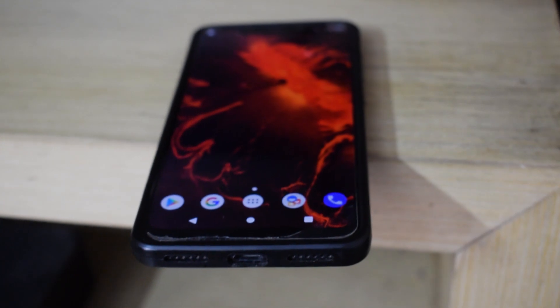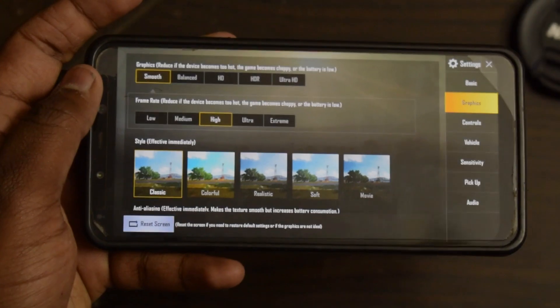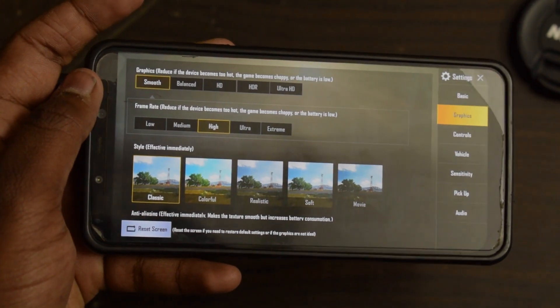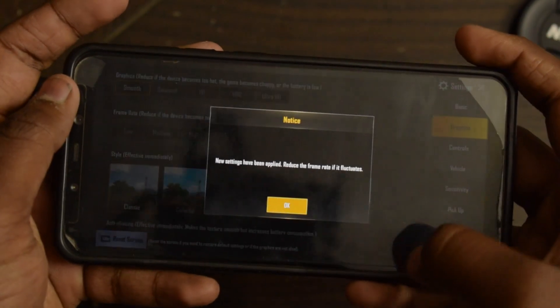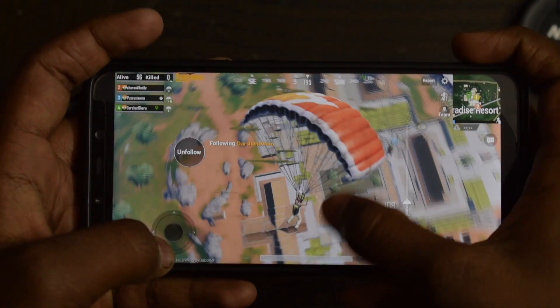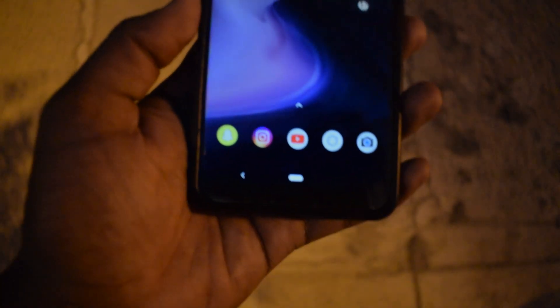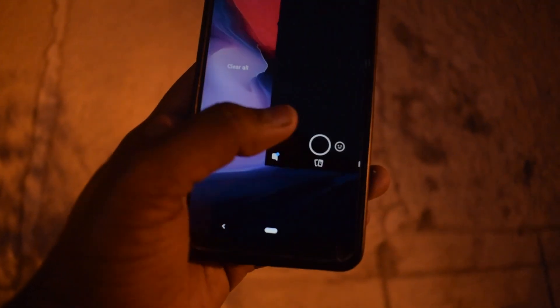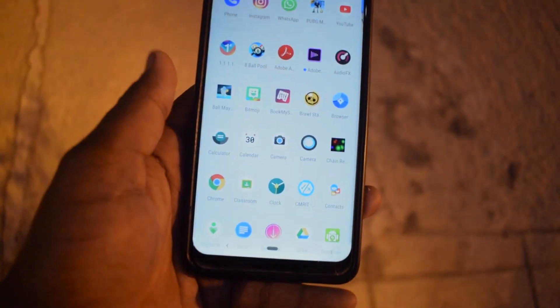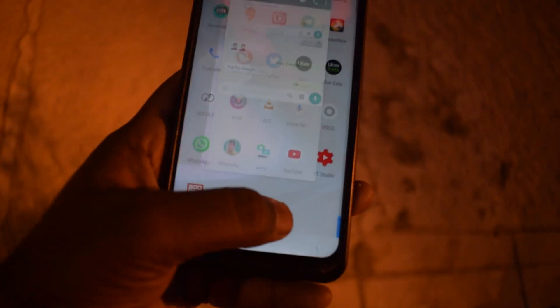I ran the AnTuTu benchmark and got a score pretty much very close to what I used to get on MIUI. I even tried playing PUBG — kept the settings to Smooth and Ultra — and the gameplay was really good with no frame drops at all. The RAM management on this ROM is really good; at times I felt it's even better than what you get on MIUI.